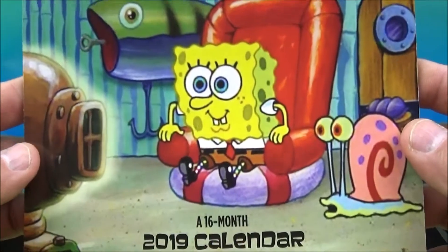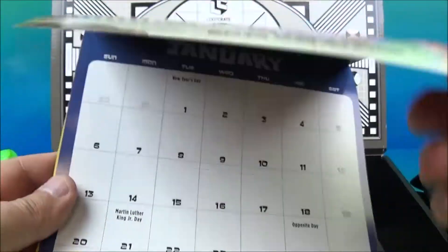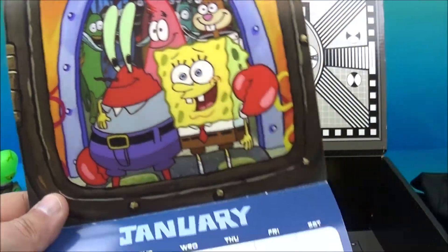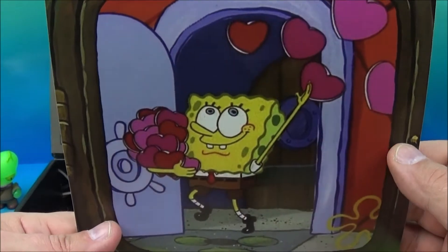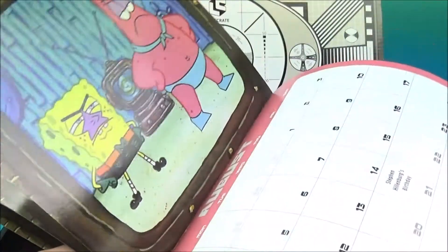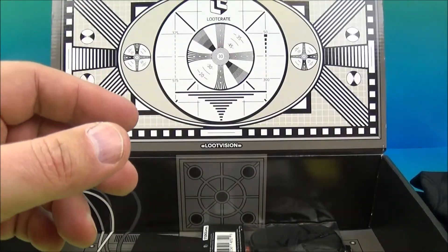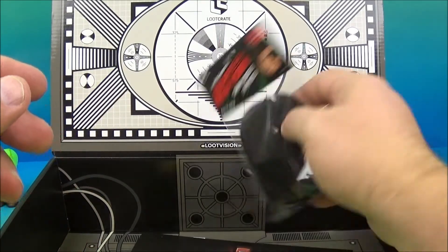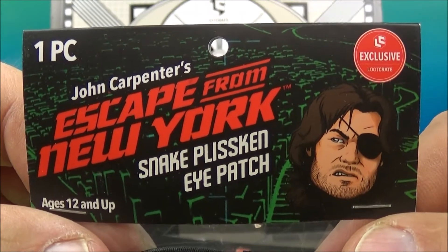So we have a SpongeBob SquarePants 16-month 2019 calendar. Let's flip through a few of these pages — there's the whole gang, and look at that, the Valentine's SpongeBob, and then just a bunch of other ones. Oh, this is cool. I love SpongeBob, good lord.